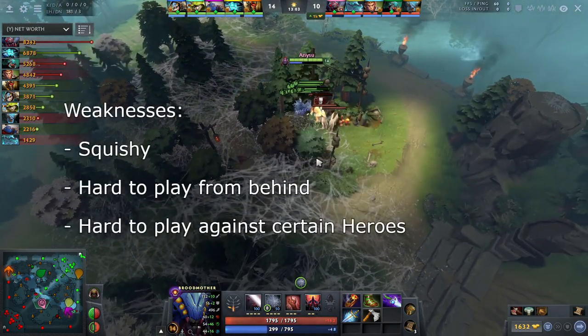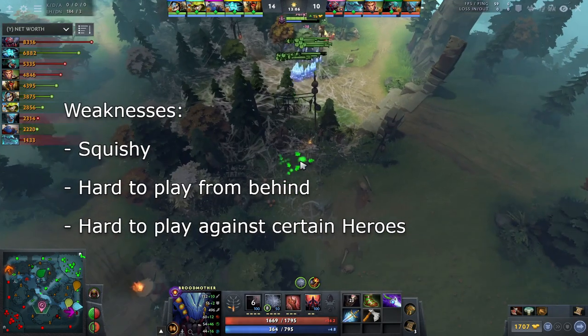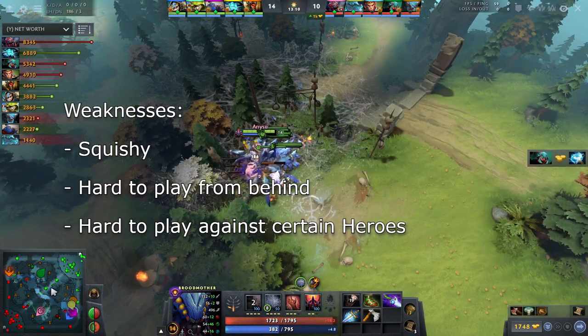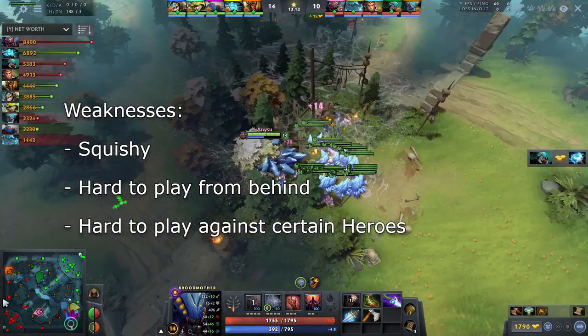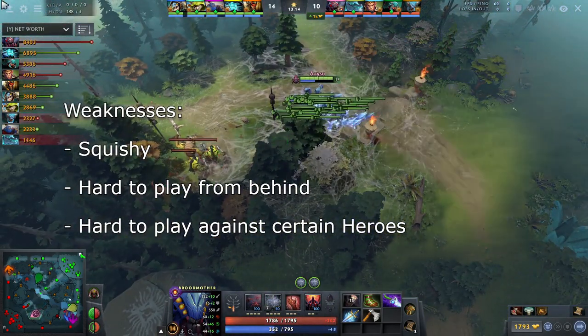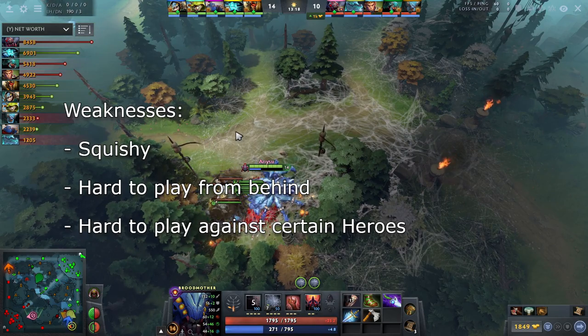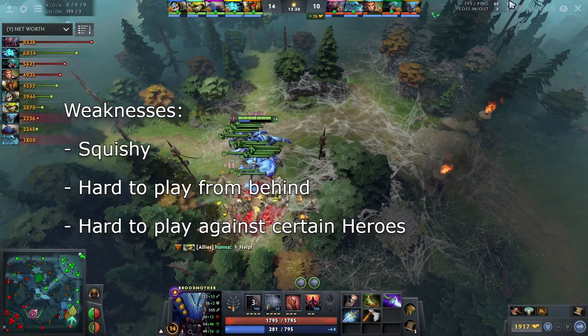Broodmother is squishy. She relies on attacking enemies to get lifesteal. This makes her easy to kill with stuns and burst damage by heroes such as Lina. Broodmother relies on having a net worth lead. It's hard to play the game when you fall behind. This means you must play very carefully, otherwise you will lose your whole lead and feed a lot of gold to the enemies.